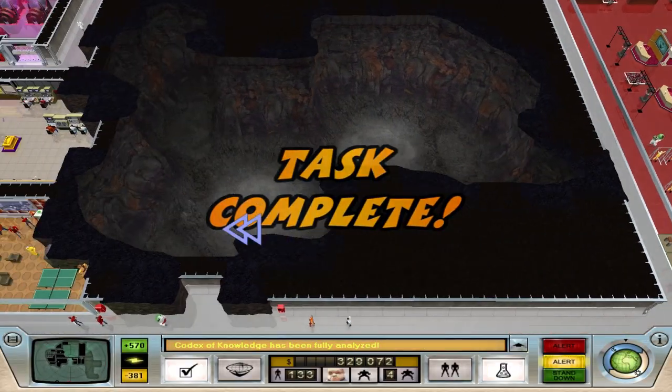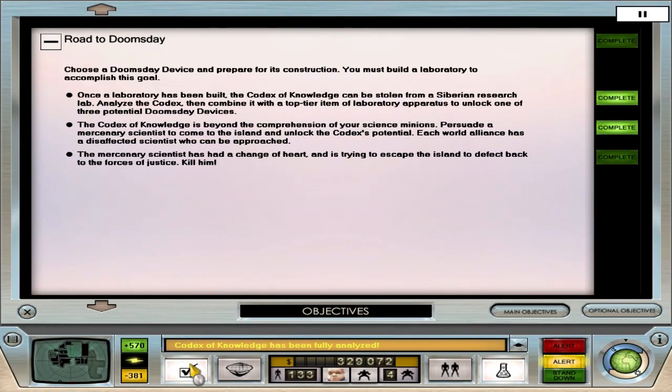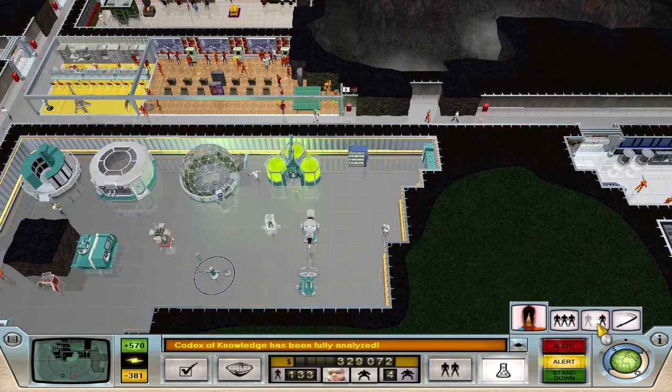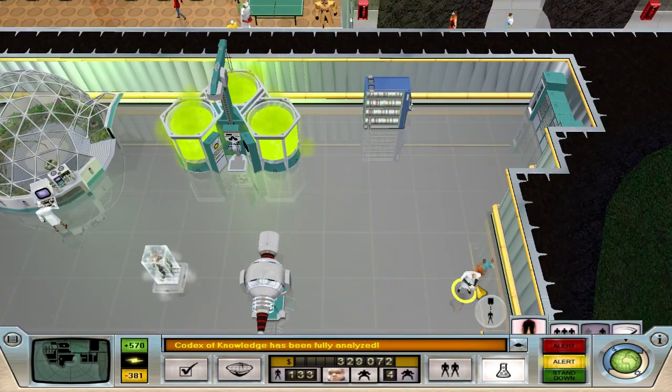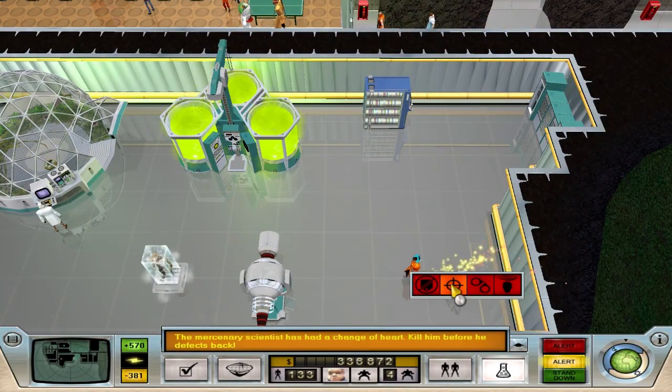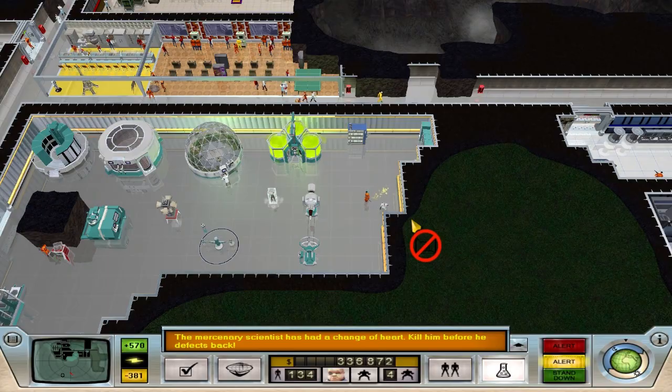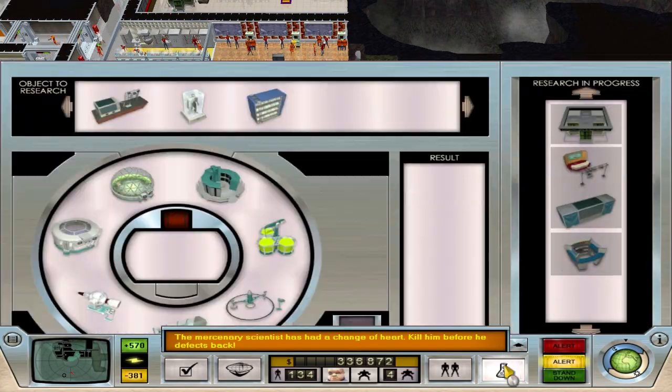Task complete. Let's have a quick look at Roads to Doomsday - we've completed stealing the codex knowledge and getting someone to decipher it. But the mystery scientist has had a change of heart and is trying to escape the island to defect back to the forces of justice. We have to kill him. Kill tag applied - he is gone. Quick objective done.